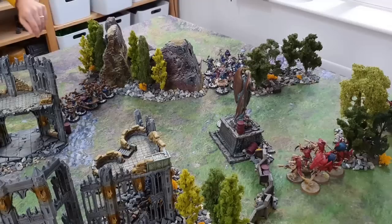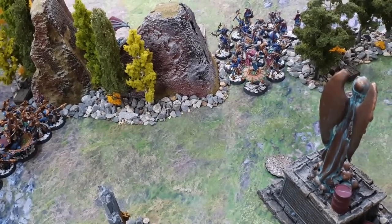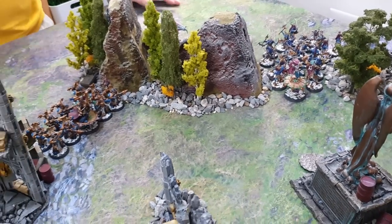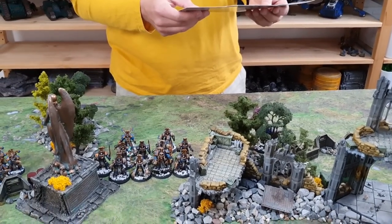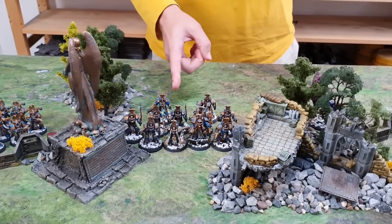Ahriman moves up with his unit of Rubrics, and the Tzaangors advance down the other flank. In the shooting phase, Cabal Points are spent on Temporal Surge — which allows a Thousand Sons unit to make a normal move — pushing them even closer to an objective and tempting the Tyranids to shoot them.